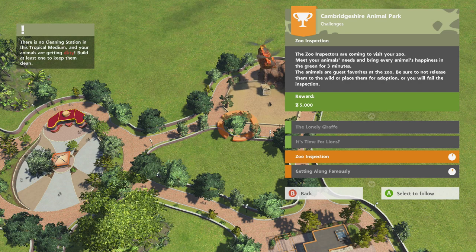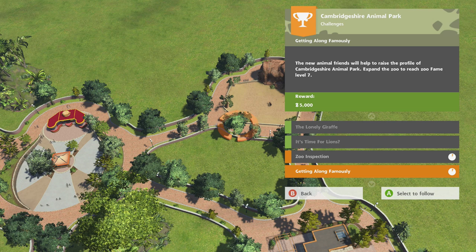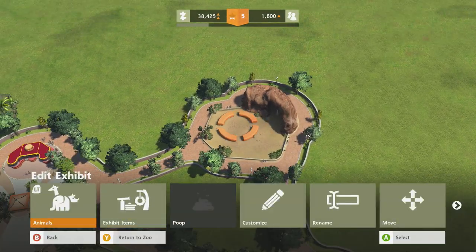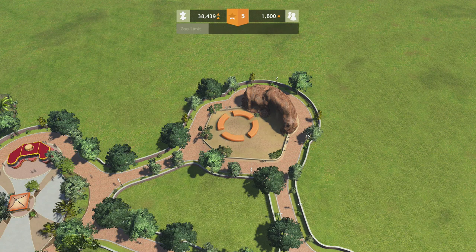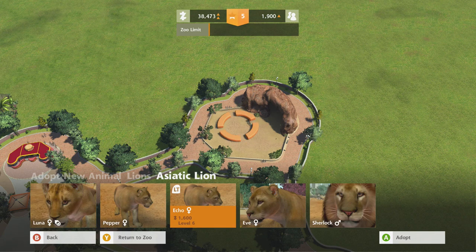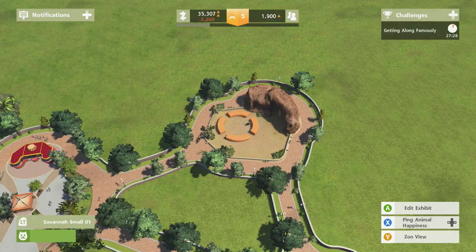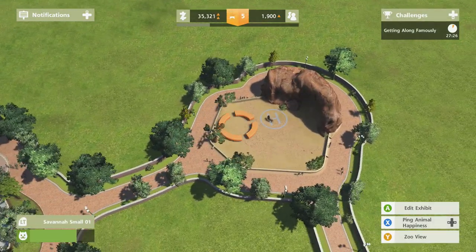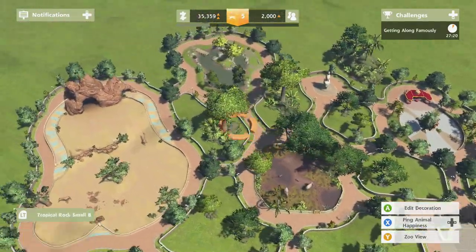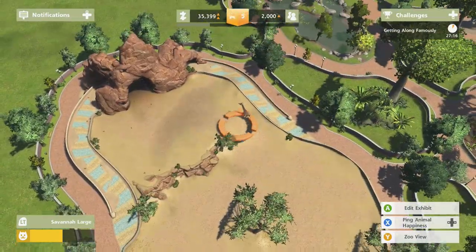It's time for the lion inspection. I should adopt one more — we'll adopt a girl. Echo. She's cheap too. Let's do Eve — I like that name better. Echo sounds really spacey.